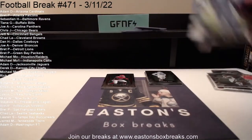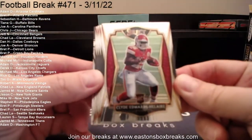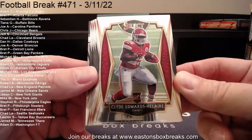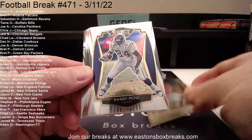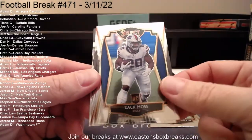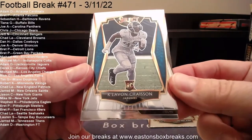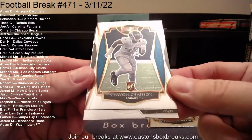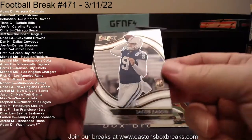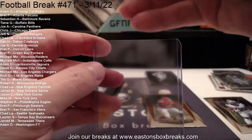Bottom third of the Select hanger. Field level at the end. We'll start with Clyde Edwards-Helaire going to Derek. There's Randy Moss. Zach Moss going to Tiana and her Bills. Chase rookie for the Jags. Our field level is going to the Colts — hopefully it's a Jonathan Taylor. Oh, Jacob Eason. So Jacob Eason field level rookie going to Michael and the Colts.